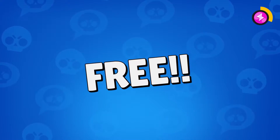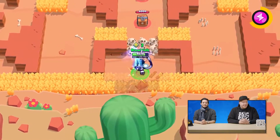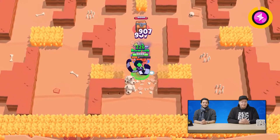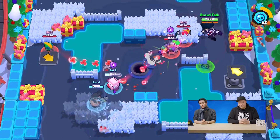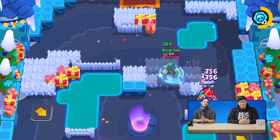We made our second brawler free! His name is Edgar and he is epic. Edgar is an edgy teenager who works together with Colette in the gift shop. He wants to be cool and mysterious but can't quite pull it off. He's a fast melee brawler who attacks with his scarf, but he has pretty low health, which is why he also heals when he attacks.